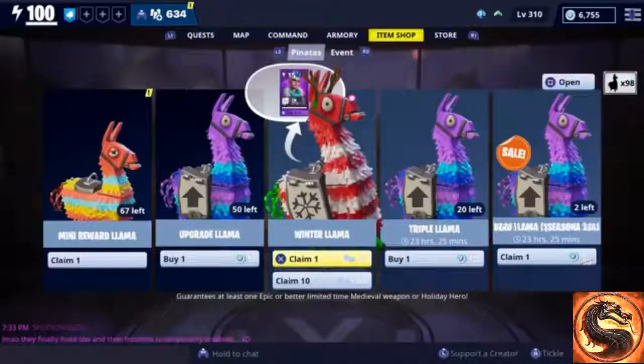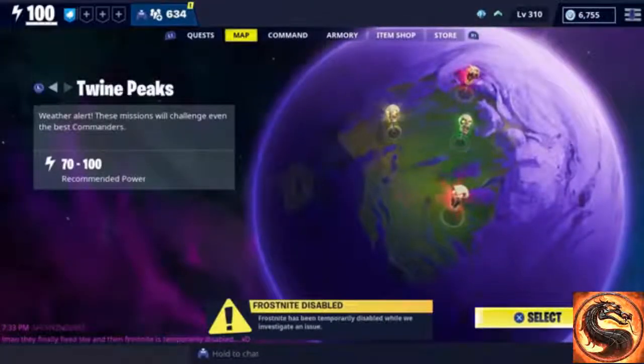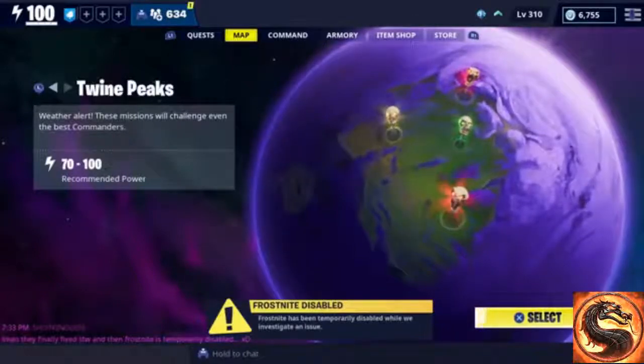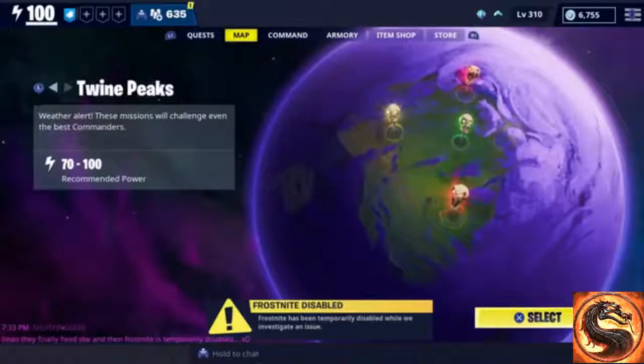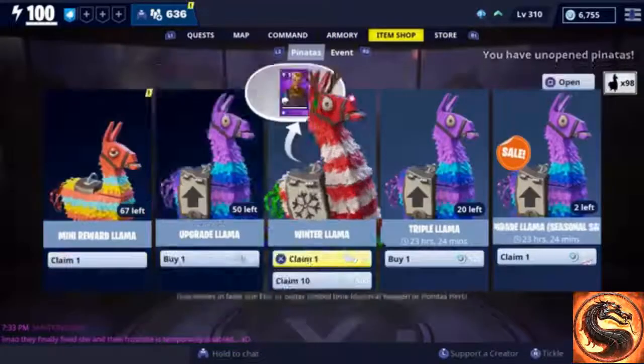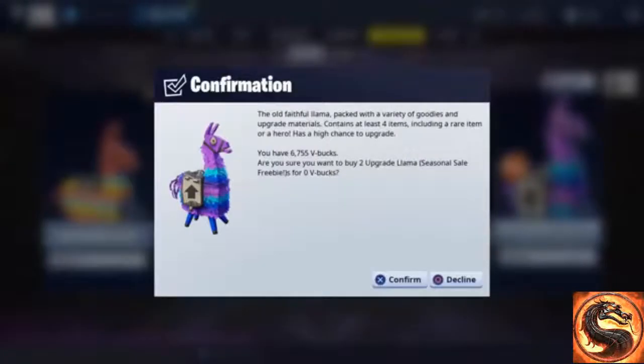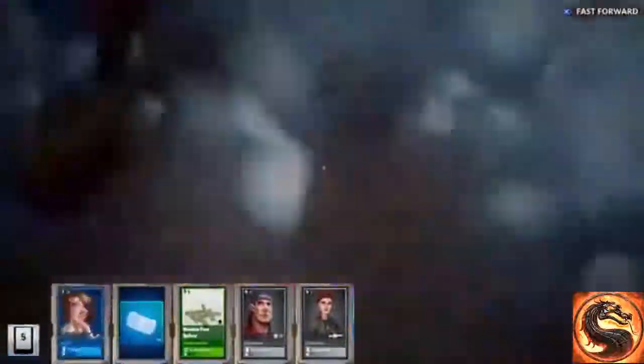Before we start opening up these new winter llamas, a couple of things to point out: the new frost night event is temporarily disabled — as soon as it becomes available I'll let you all know and we'll try to upload some gameplay. Also, there should be two free seasonal llamas available, and you do get tickets from those llamas.